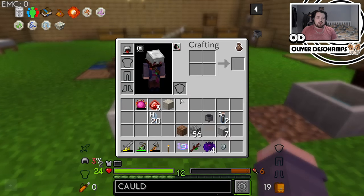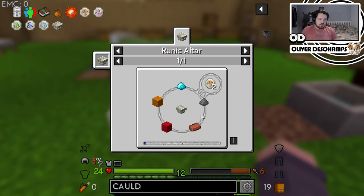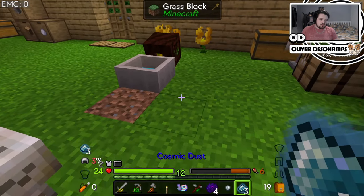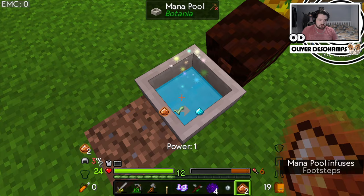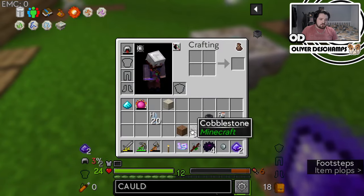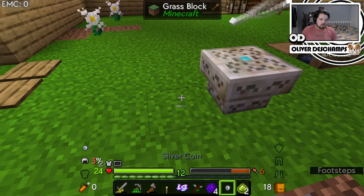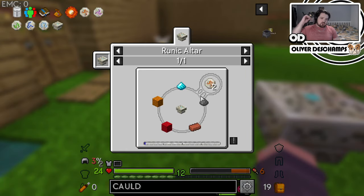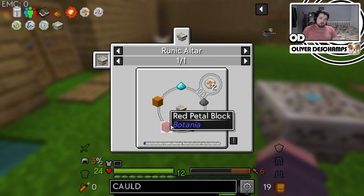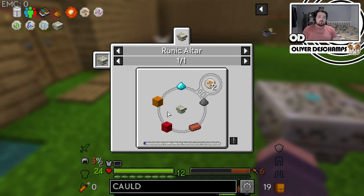What do we need for the fire rune? Mana powder - got it. Let's come over here and do this. What's next on the shopping list? Gunpowder, orange petal block, red petal block, and a brick. Sure thing.